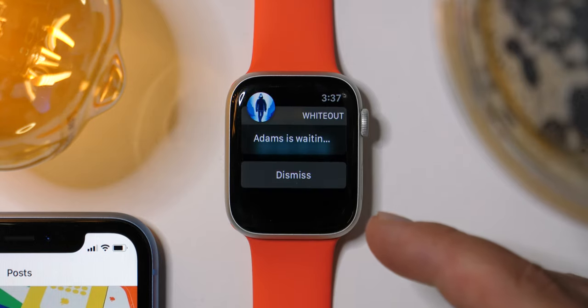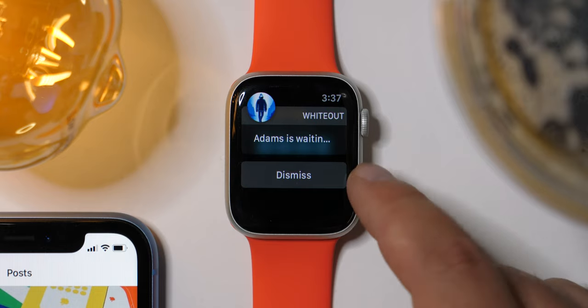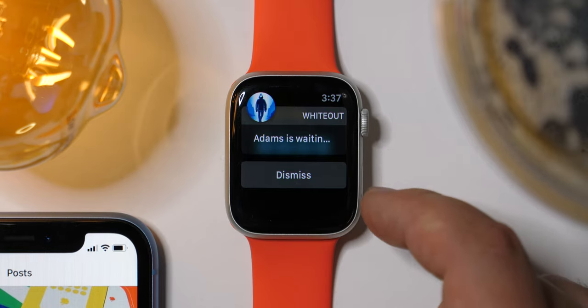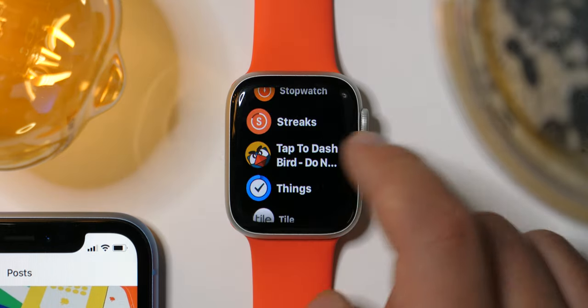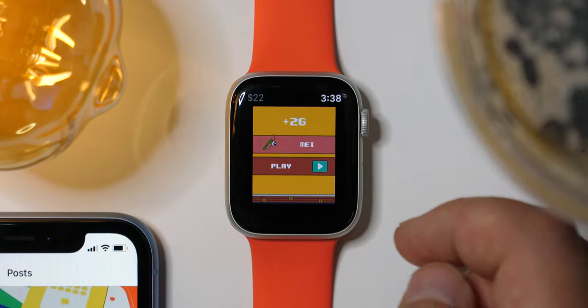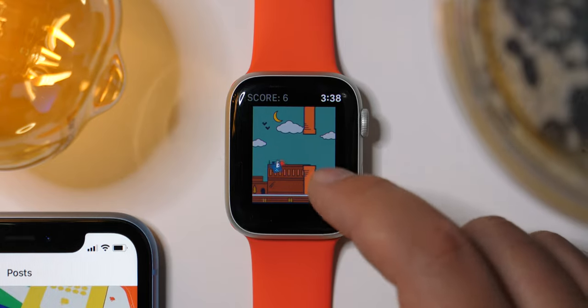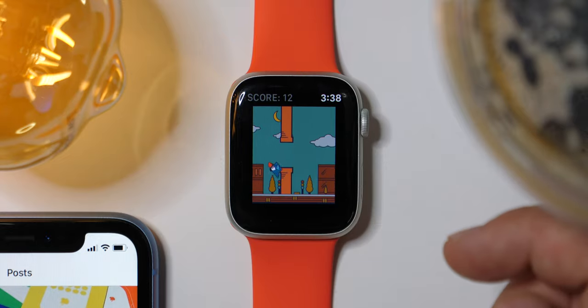Speaking of games, I'm playing Whiteout — it's a game that sends you text notifications. Oh man, this is lame; I thought it was going to let me play on the watch but it makes me watch my phone. There's also Tap to Dash — same thing, but instead of flapping you dash. Oh yeah, I already like this better than the flapping one. If you're going to download one of the tappy games, this is the one.